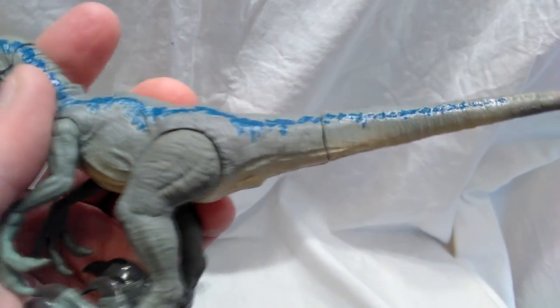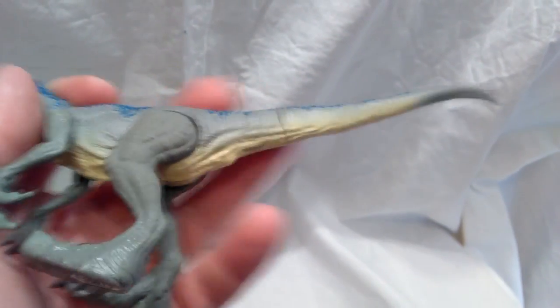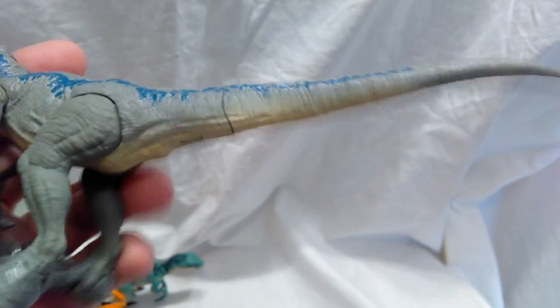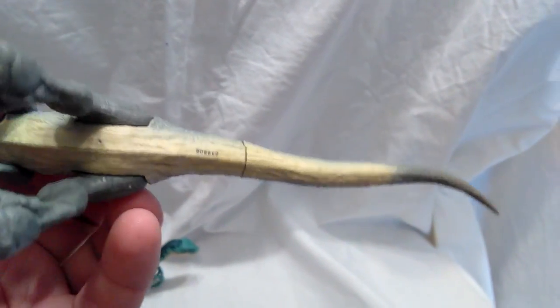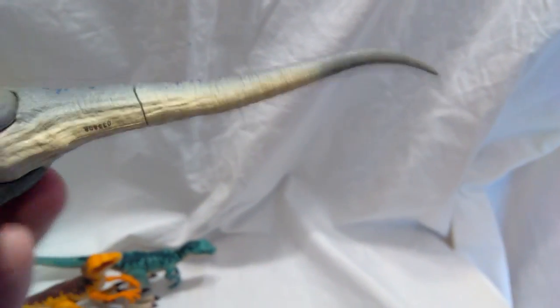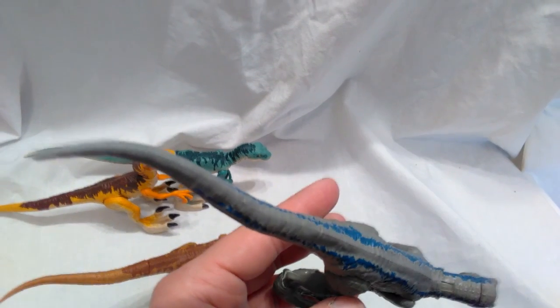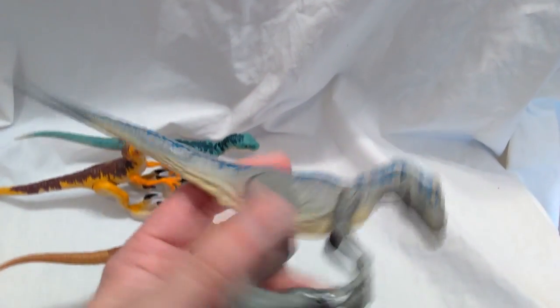The neck is quite articulated — you can move it to have him look wherever you want, back and forth, up and down. Looking at the back, there's a seam on the tail, though the tail does not move — I'm not sure what the purpose of the seam is, but it's there. You can see some very nice detail all over the tail — beautifully sculpted.